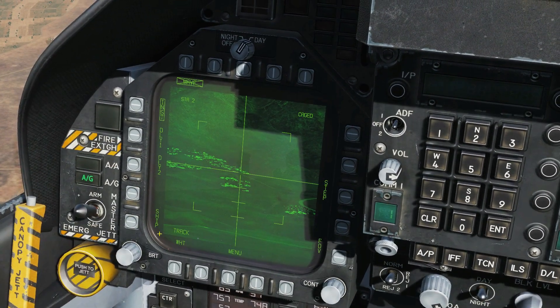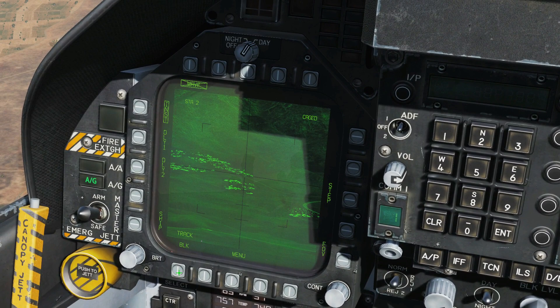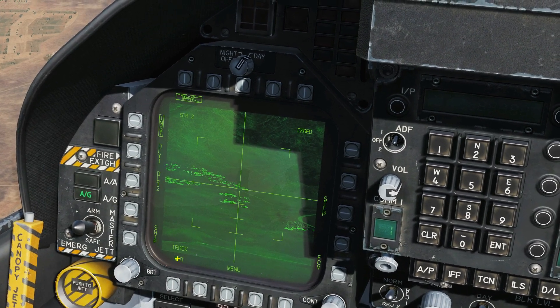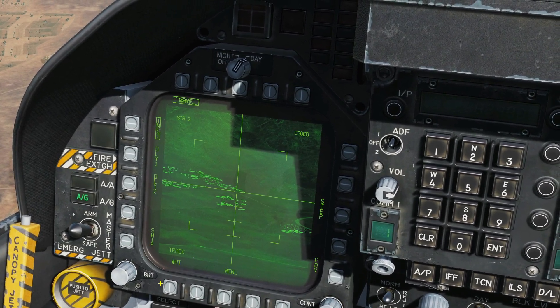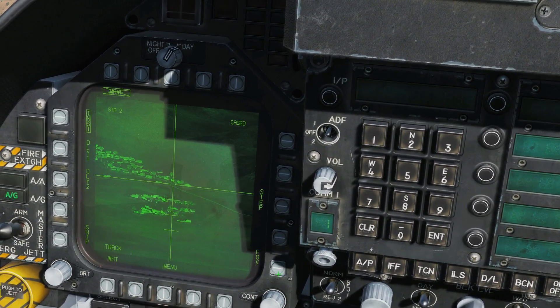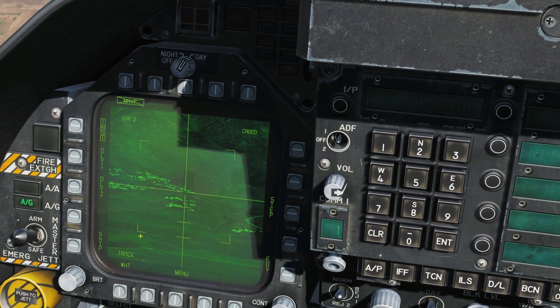We have the IR polarity here — white hot or black hot. We are 99% sure that this does not work as stated in the user manual, so we're going to skip over that for the time being. For field of view, we can have wide or narrow. When we're in wide we can see the corner extents of the narrow field of view.